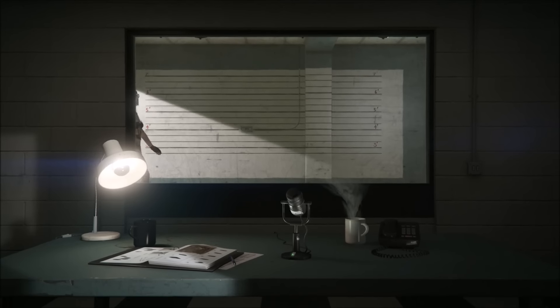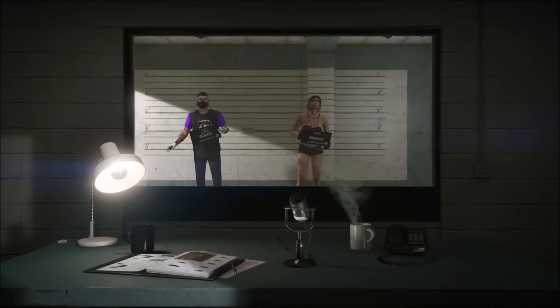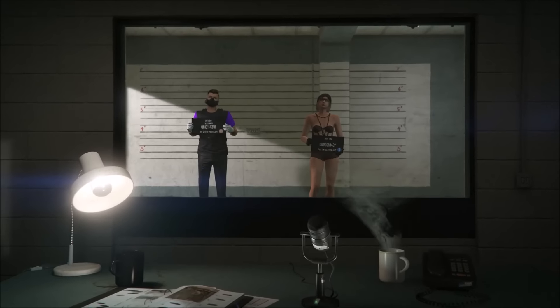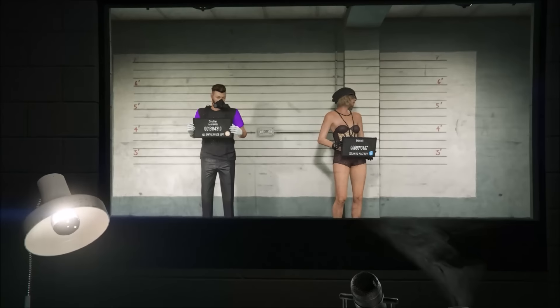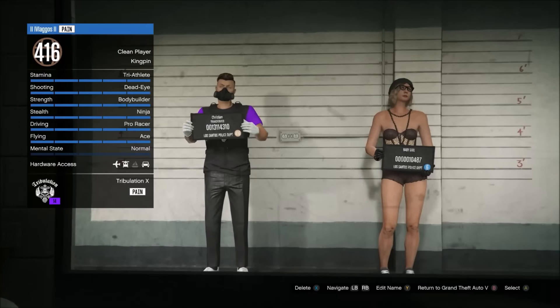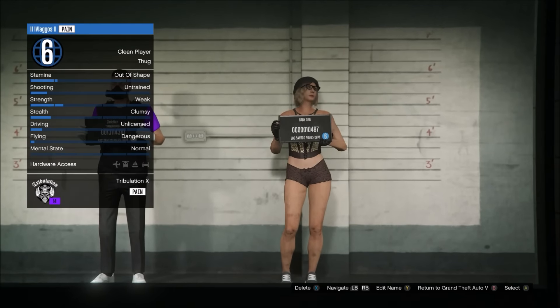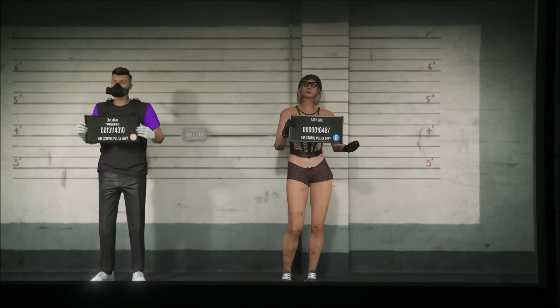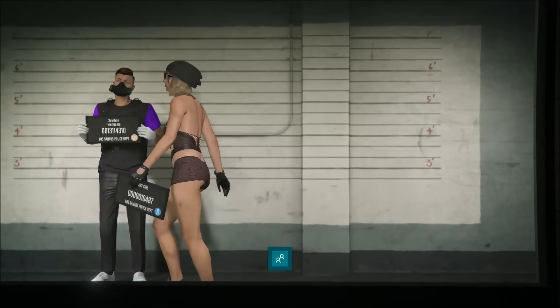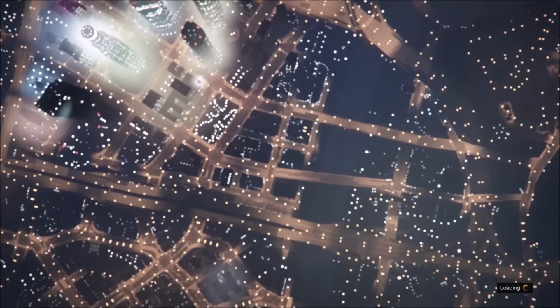After that you're going to click that and it's going to load you into the swap character screen. You do need a level 6 second character, so make sure you have one. I don't know if it works at any other level, but it's 100% guaranteed to work if you have a level 6 character. It can be a girl or boy — it doesn't matter. Select that level 6 character and it's going to load.